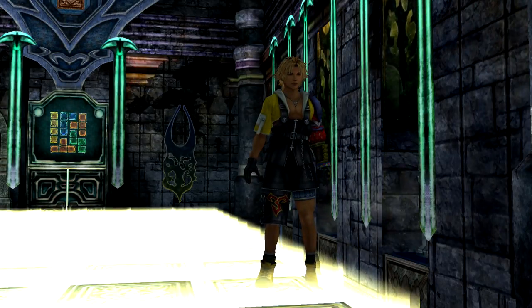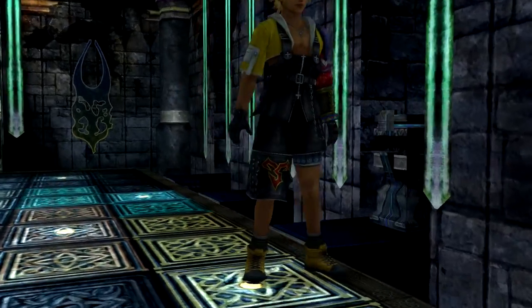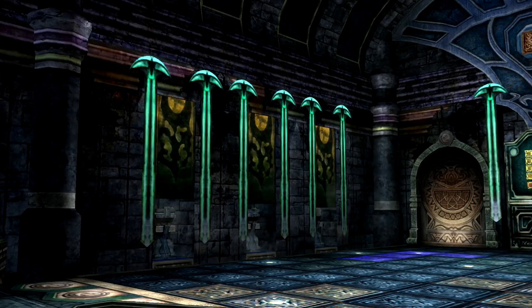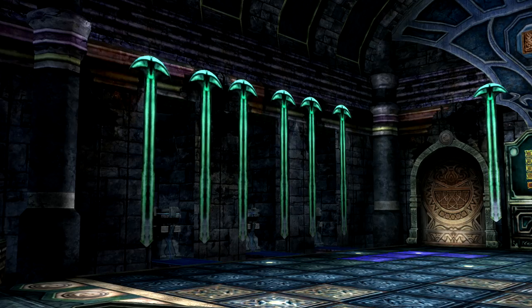After completing the first puzzle, six pedestals will come out from behind the left and right walls. You can interact with four of these pedestals to reveal the same sort of puzzle in the second room.